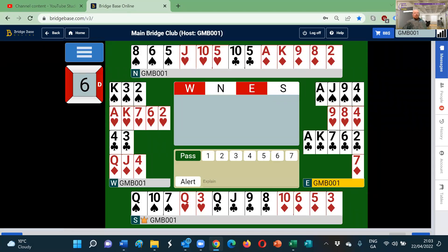Hi everybody, and welcome to the eighth round of this Play and Discuss CBAI competition. The teaching hand, or hand of the day today, is hand six, which has some interesting propositions for us.